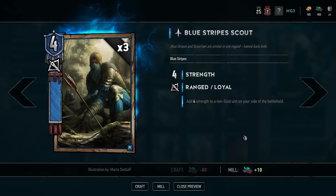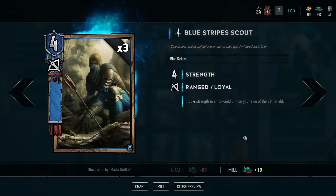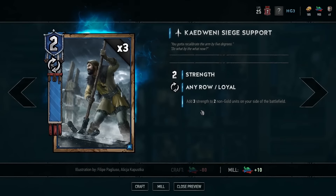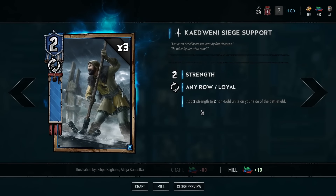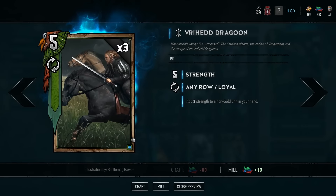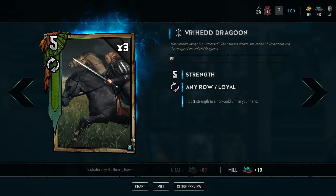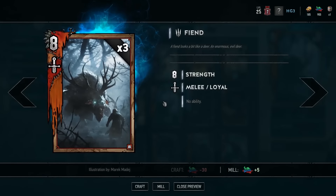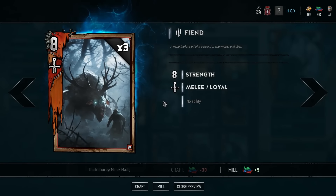For example, the Blue Stripe Scout adds four strength to the battlefield on his own and four strength onto a unit on your battlefield — eight. Clan An Craite Warlord gives two strength but does so three times on top of that — eight. Three-card draws or Goon: five strength and three to a non-gold in your hand — eight. Fiend — eight.